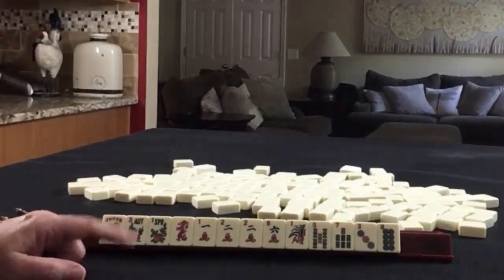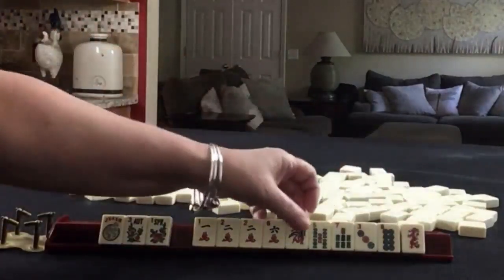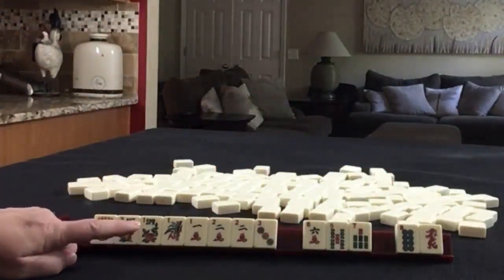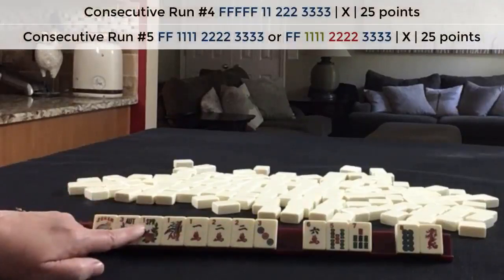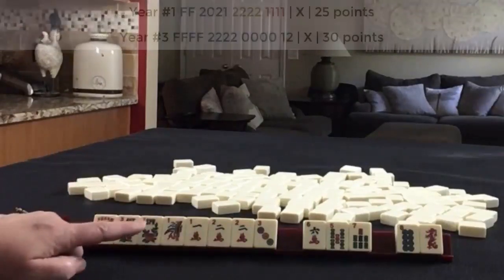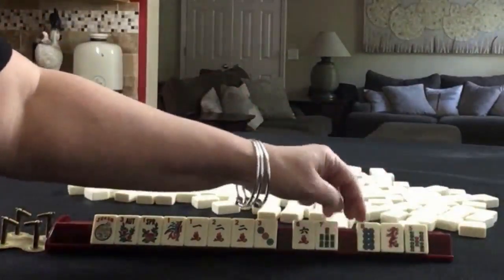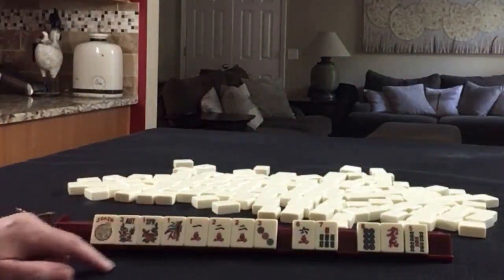If these were my tiles, because of the pair of flowers, I would focus on either a year hand or consecutive run, so I would keep the 3. If we play consecutive run, there are a few hands that use flowers and a couple that use flowers with the year category. So for my first pass, I'd probably pass those 3 and focus on 1, 2, 3 or a year hand.